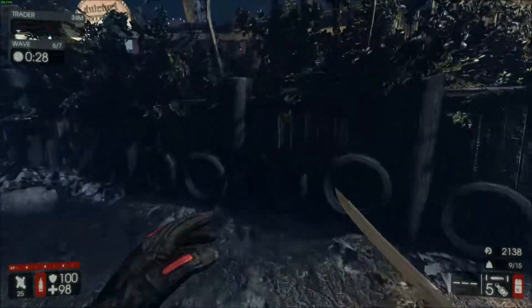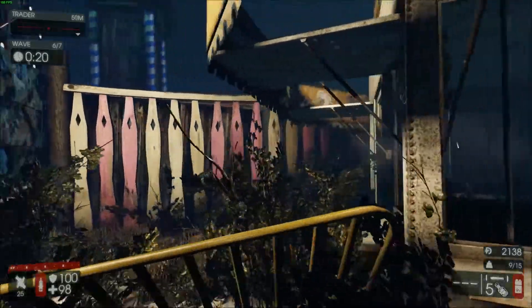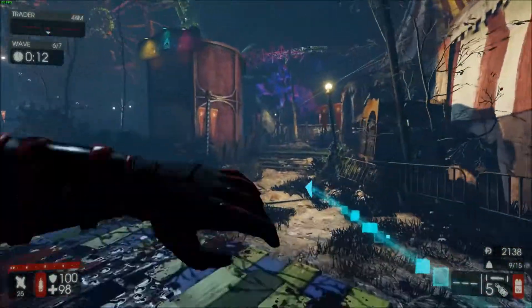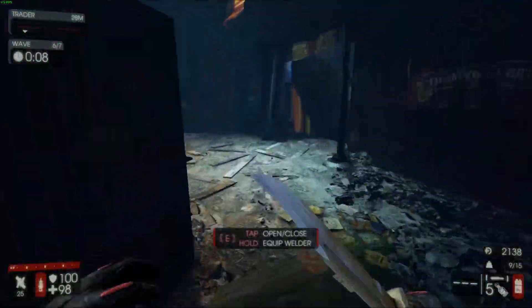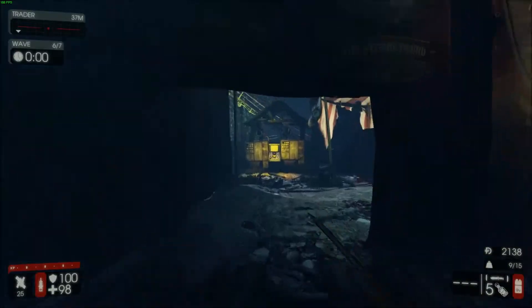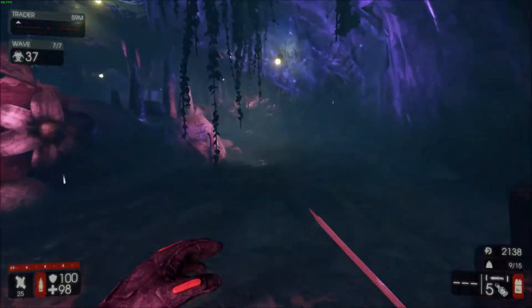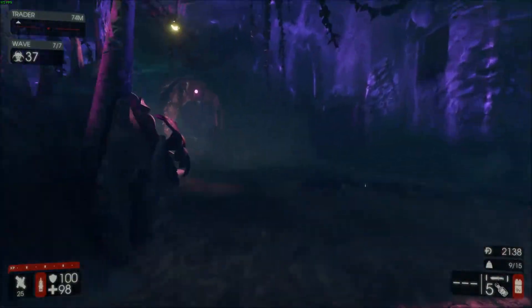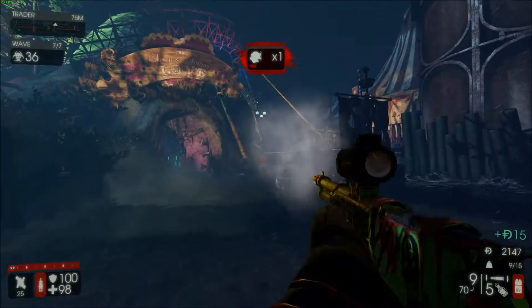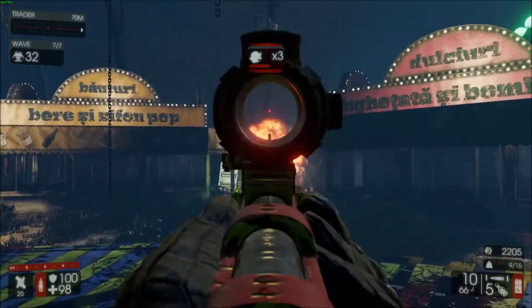In multiplayer this is actually somewhat of a balance changer because of how much damage the large zeds take, and even the trash zeds now require actual focusing down. It does change the balance of the game a little bit. I honestly think it catapults Gunslinger from arguably top tier when played well to borderline number one, no questions asked. Gunslinger has always been in the conversation for best perk, and it's hard to not play it properly in this challenge.